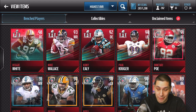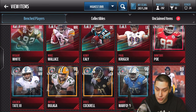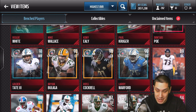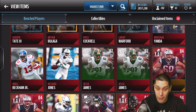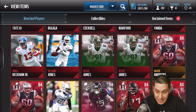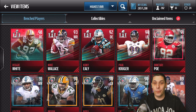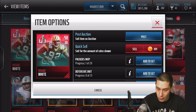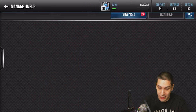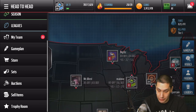So there you have it guys — that is 30 packs opened. This is what we got: the 98 Reggie White, a Mike Wallace, a Kony Ealy, Paul Kruger, Dontari Poe, Golden Tate, Brian Bulaga, Ross Cockrell, Larry Warford, Marshall Yanda, Odell Beckham Jr., Rashad Jones, Jesse James twice, and then we got into the gold players. That is not a bad pack opening — elites everywhere, fire fire fire, and we got this freaking legend Reggie White.